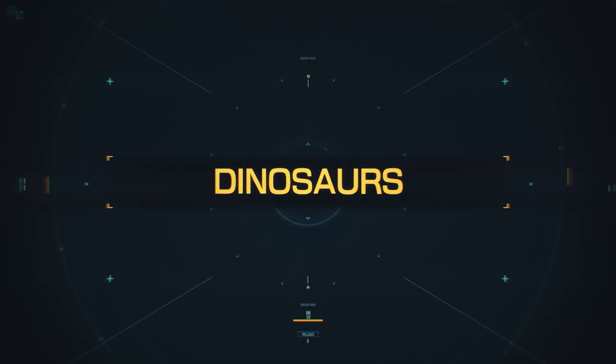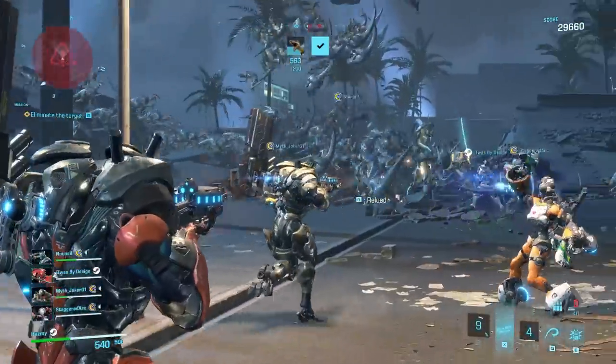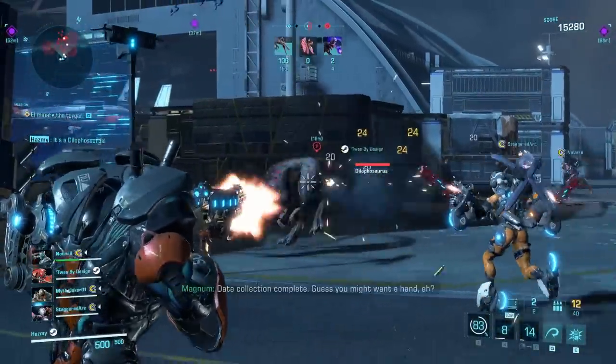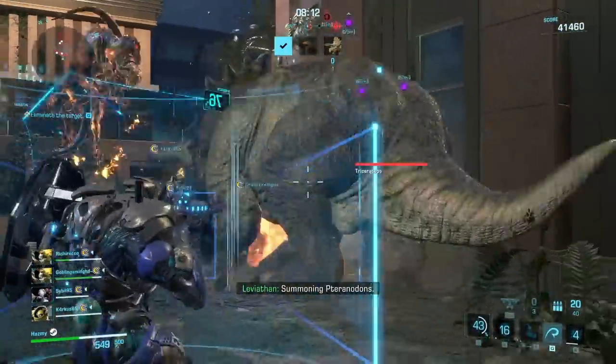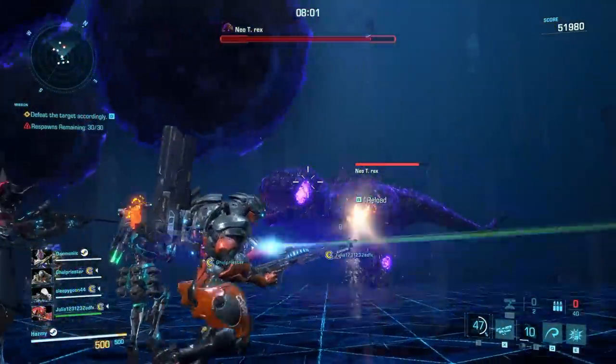In Exoprimal there are lots of different types of dinosaurs: the smallest hordes that are easy to deal with but large in numbers; the elite dinosaurs that appear alongside the hordes with special abilities like flying or exploding ones; and then the large dinosaur bosses with proper mechanics, patterns, and weaknesses you have to figure out — including the Neo T-Rex super boss.